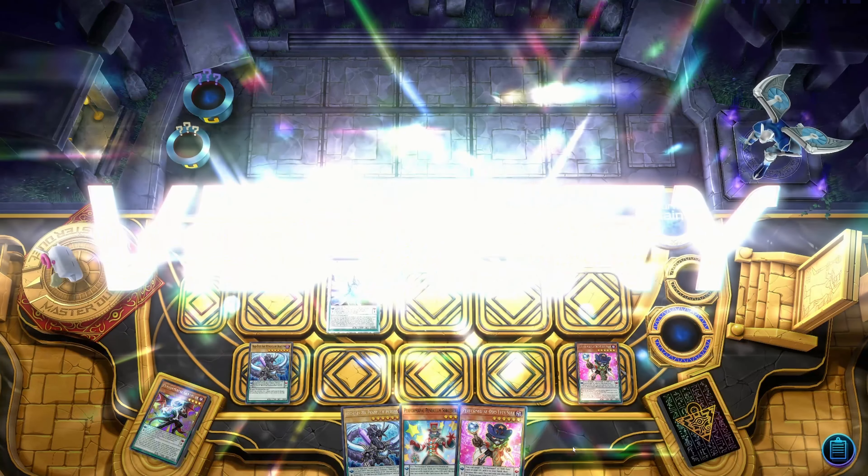On the extra deck: one Vortex, one Supreme King Starving Venom — nothing's changed about the fusion line. I added Chaos Ruler as a revival target. One Baron the Floor. I'm testing Psychic End Punisher in this deck — it's a little trickier to get out but pretty cool when it happens. Your targets for it are obviously Chaos Ruler and Ash Blossom. In this version it's hard to make a rank 4, so Chaos Ruler and Ash is how you get it out. Take it out if you like — I'm just testing.